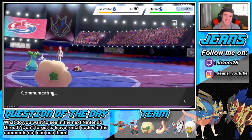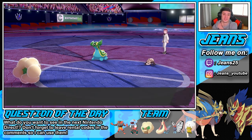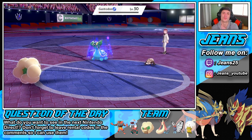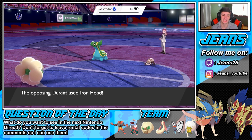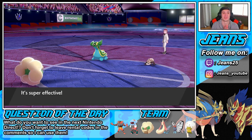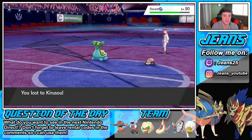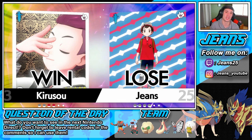That's so tough — he took out my Incineroar with that Rock Slide. This thing is an absolute beast though. Everyone knows Dracovish hits like a truck — can we KO here? Oh dude, literally one HP! Durant wakes up and takes us out with Iron Head. GG my man, we go 0-1 in that first battle. Oh that was close — I feel like we had a shot at winning, but my real loss was when Incineroar went down. Let's hop into battle number two and try to get a win.